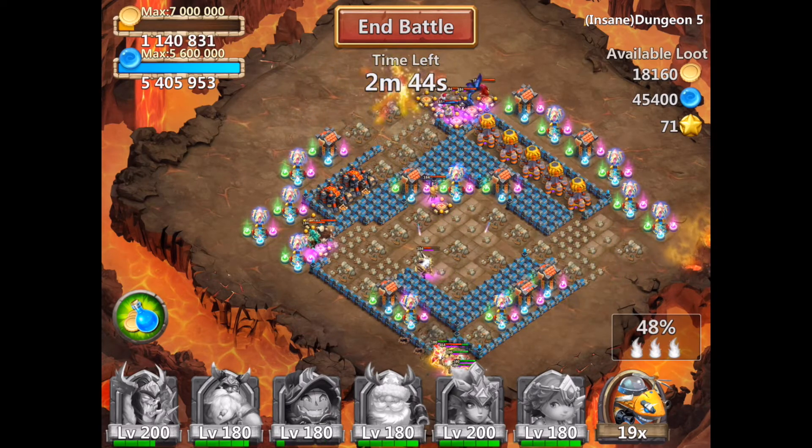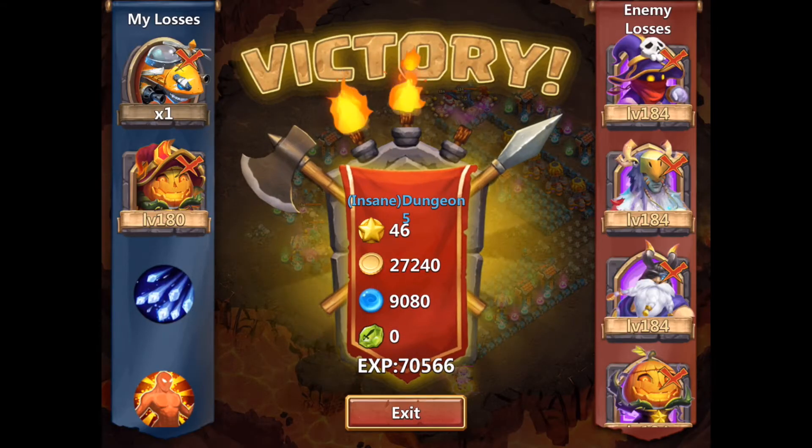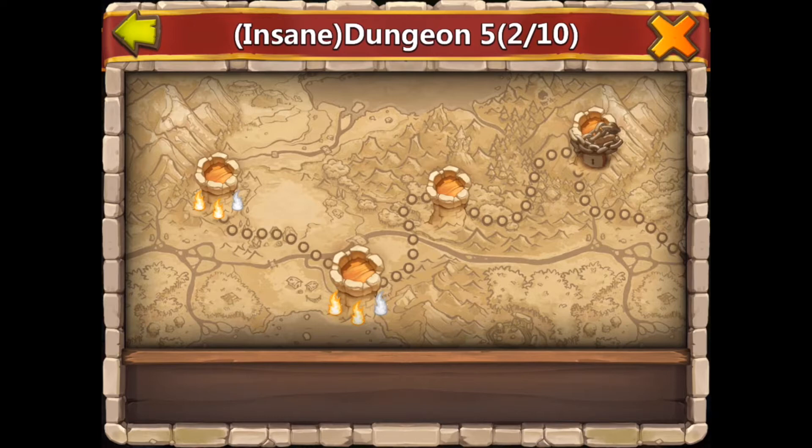Usually when your tank dies, your Pumpkin Duke will die because the School Knight will target him. But by then you should already have 50% of the map cleared. I think this is the easiest of all insane dungeon 5. Let's get ready for the hard ones.